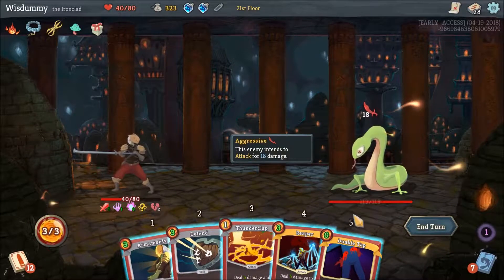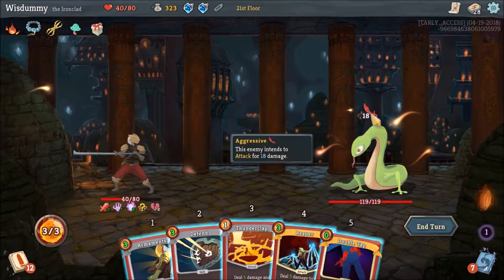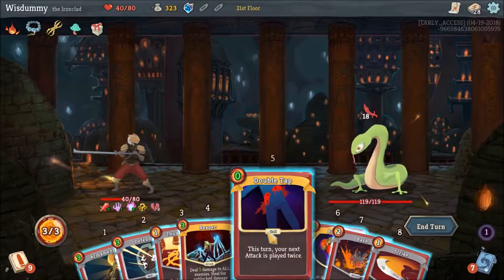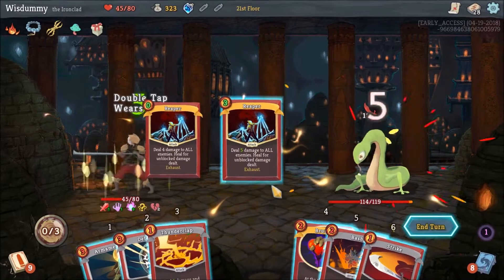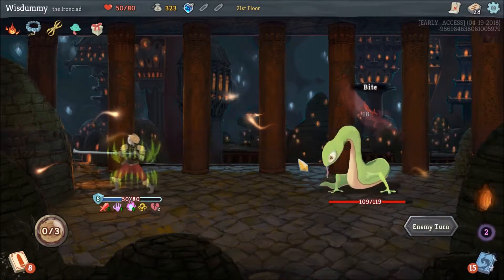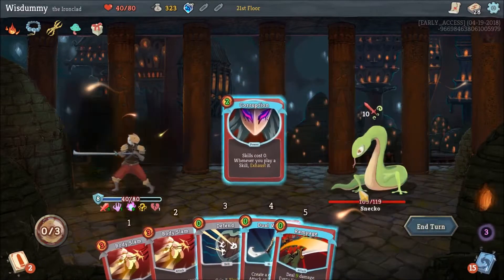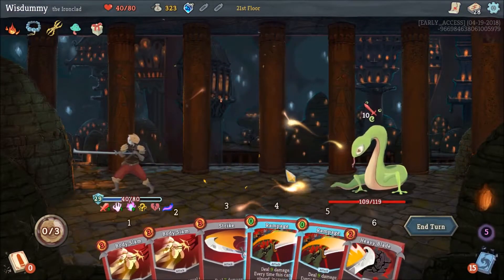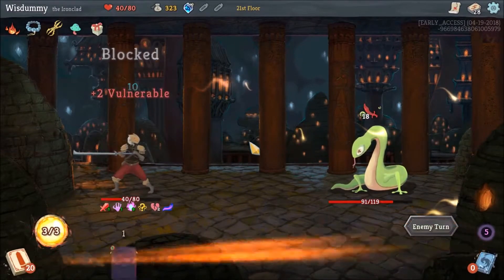Let's just block. We could use Double Tap, but the problem is we can't really block this 18 damage. That was bad — it's such an annoying enemy. Okay, at least we're blocking 8 of it. Those costs are not really in our favor.